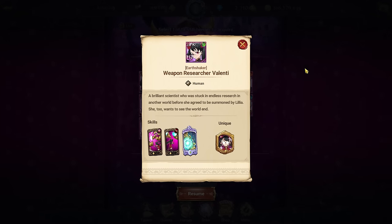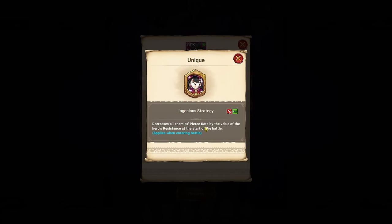Moving on to weapon researcher Valenti — this is a really good case for a character you might want to get. Her passive decreases all enemies' pierce rate by the value of the hero's resistance at the start of battle, so she was made to counter blue Lilia. This works in a lot of PvE content, and alongside characters like Chad King or blue Ragnarok Bun, she lowers the enemy's pierce rate so they can't do any damage.